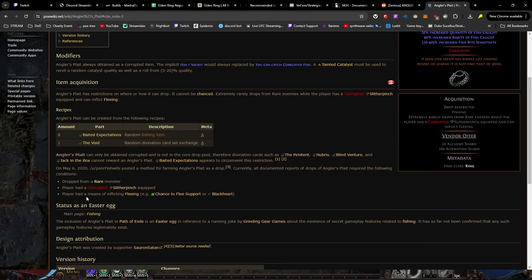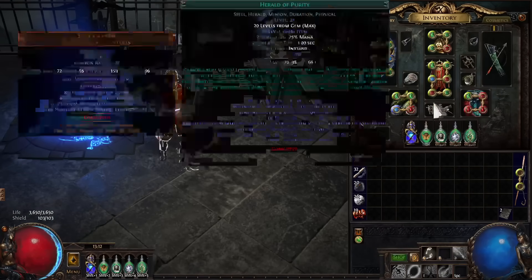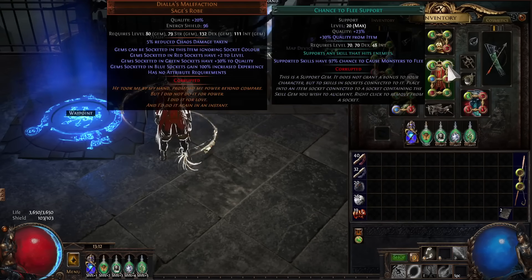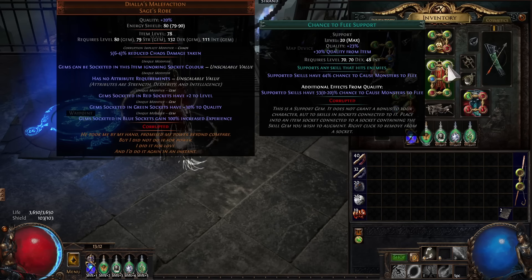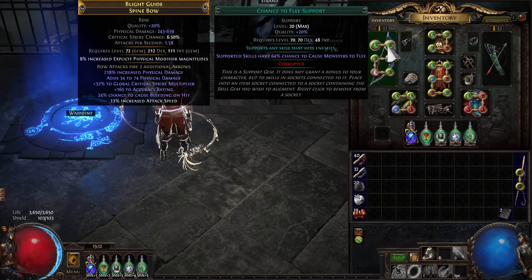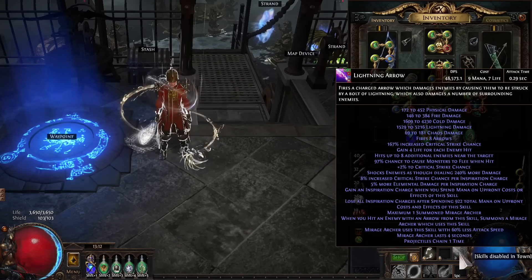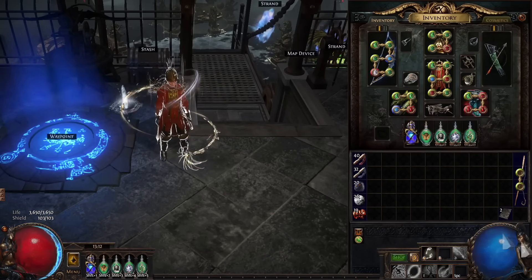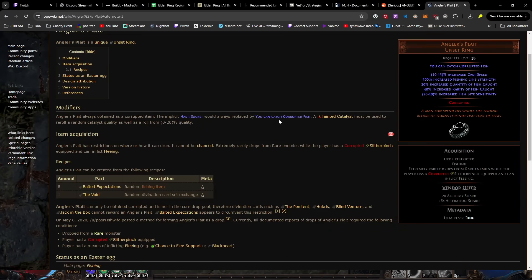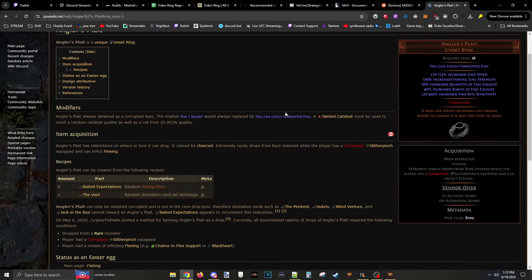And then you have to have a means of fleeing — i.e. Chance to Flee. You could use a Black Heart ring, or actually just deal fire damage to most things. However, the easiest way is wearing a Diallas with Chance to Flee support. With a 21/23 gem it's like 98–99%, and because of the quality increase from Diallas I'm at 97% chance to flee. I have the same on my Mana Forged Arrows. Basically when I hit rares with my Lightning Arrow there's a chance that when they die, they drop an Angler's Platt as a random flat drop. The Angler's Platt is a Corrupted Unset Ring, so just have it showing on your filter and you're good.